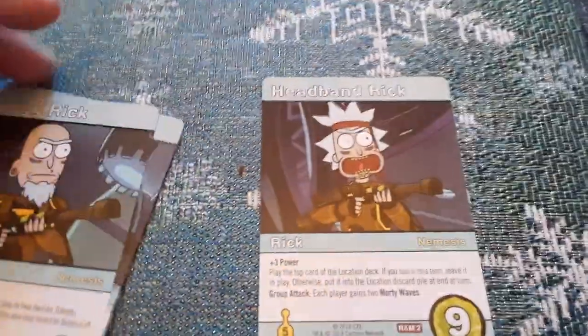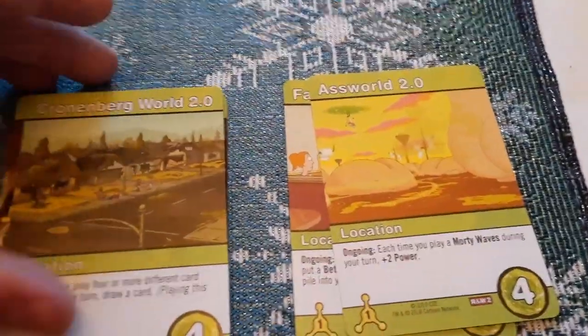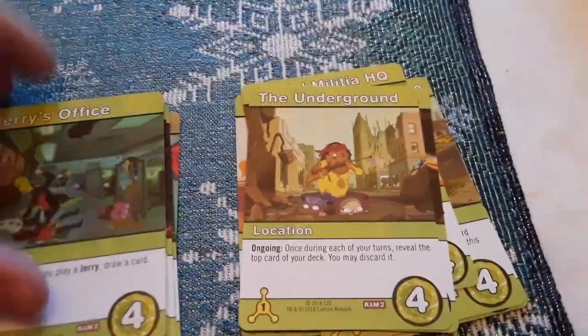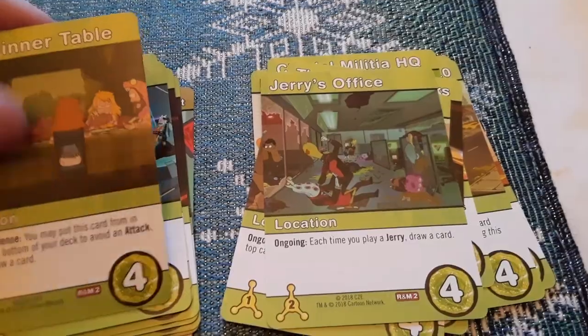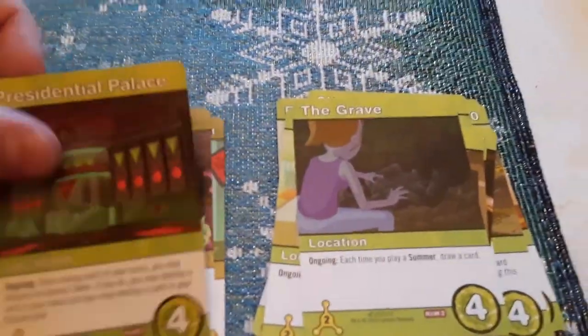Checking out the other cards: the blue cards include Headband Rick, Earring Rick, Eye Patch Rick, Cornrow Rick, and Rick D-99 — those are the special forces Ricks. The green cards are location cards: Family Restaurant, Ass World 2.0, Cronenberg World 2.0, Citadel Militia Headquarters, the Citadel of Ricks, the Underground, Jerry's Office, and the Dinner Table.